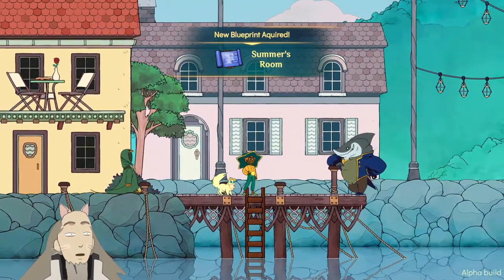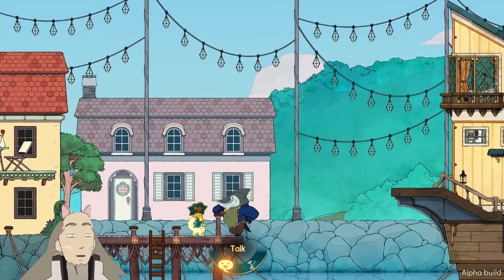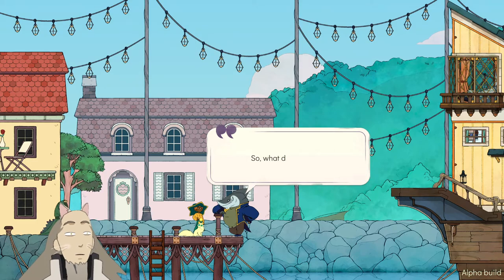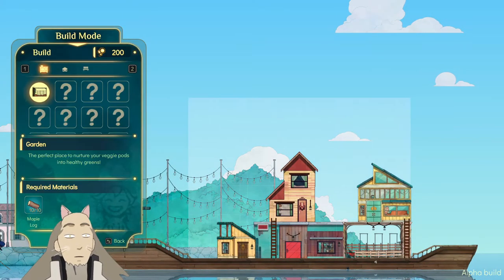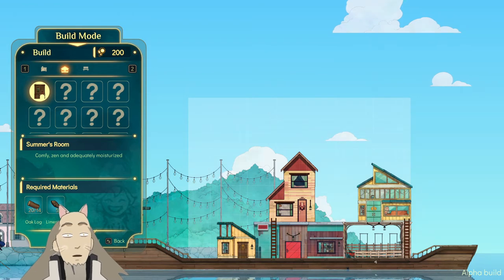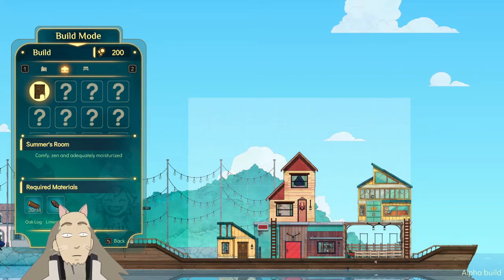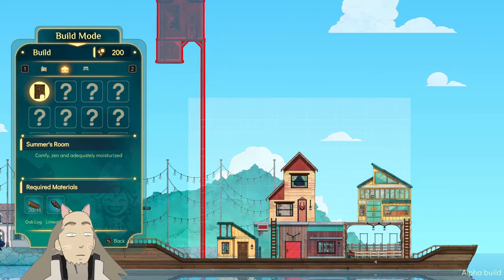This is our friend — our friend is a shark. It looks like not a very nice shark. Talk, Construct. Let's talk, I guess. Welcome to my shipyard, young traveler, where my prices are a customer's best friend. So what do we need? Construct. That's our ship, I guess, and we're gonna build a house on it. Summer's room — comfy, zen, and adequately moisturized. Let's build a room. It requires oak, lock, and limestone.